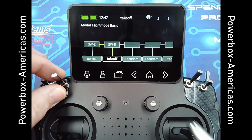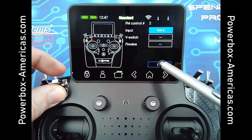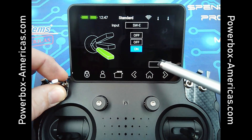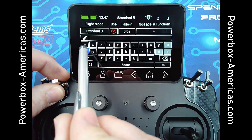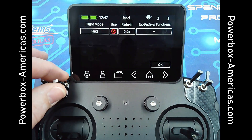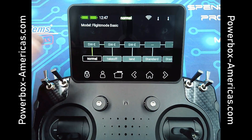We'll go out and move to the third one and assign a switch there as well — the same switch — and in the third position. So now with my flaps, I'll go ahead and rename this Land. With my flap switch, you can see the flight mode change: land, takeoff, and normal.